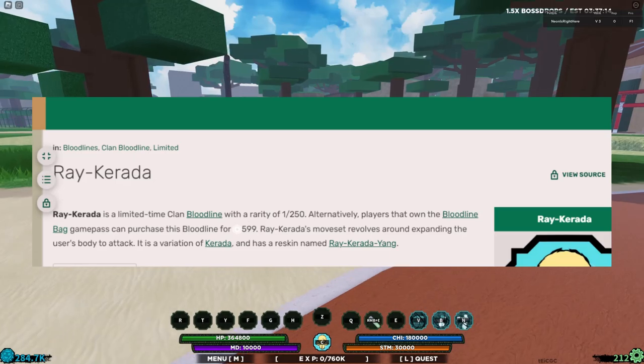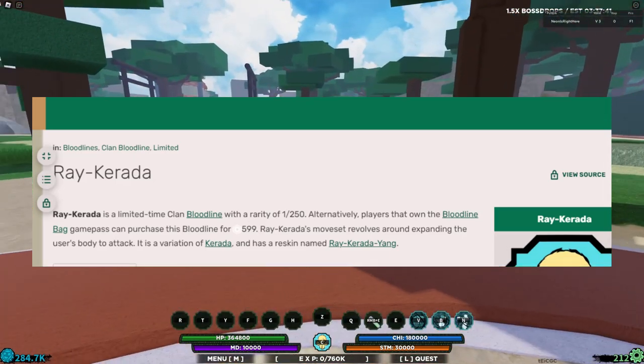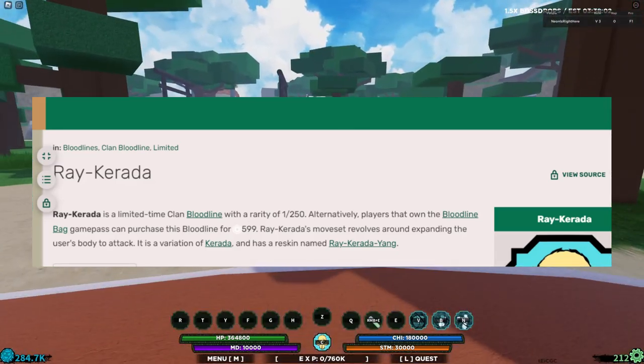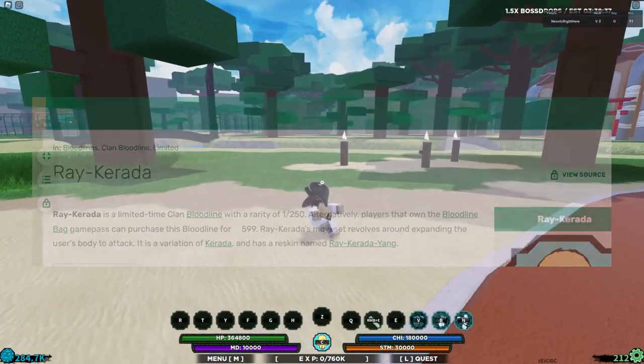In case you don't know, Ray Karada is a limited-time clan Bloodline with a rarity of 1 out of 250. Players that own the Bloodline Bag Game Pass can purchase this Bloodline for 599 Robux, but I don't really recommend it. Ray Karada's moveset revolves around expanding the user's body to attack. It is a variation of Karada, and it has a reskin named Ray Karada Yang.